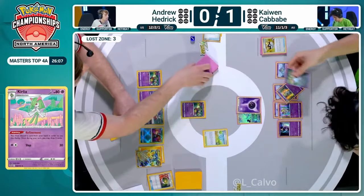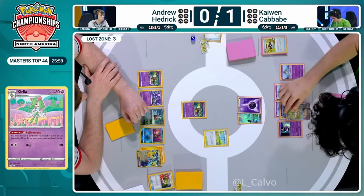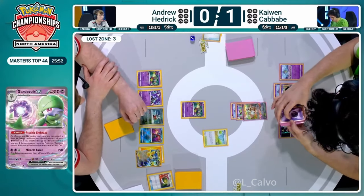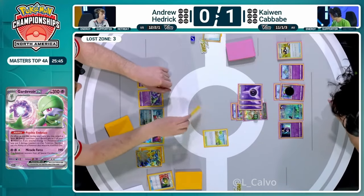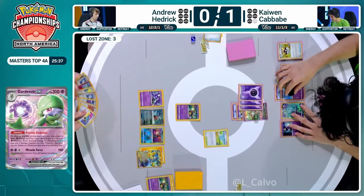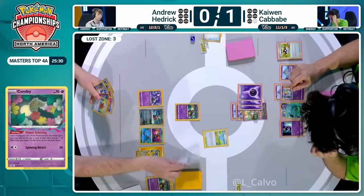This Gardevoir will allow Kaiwen to be the aggressor in this situation, which is something we saw last game, and then we saw Andrew try to respond with the Iron Hands. These Lost Box decks have no answer to Gardevoir EX anymore - there's no dark type attacker. The damage does build up on the Gardevoir EX because there's no Monkey Dory, but Kaiwen just pulled a darkness energy from his prize cards. Both dark energies were in the prize cards - now one is in hand, taken off the prize cards from that Comfey knockout.